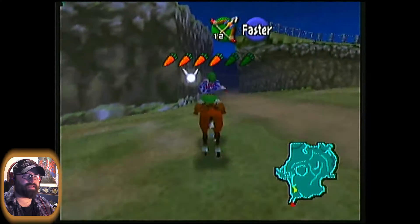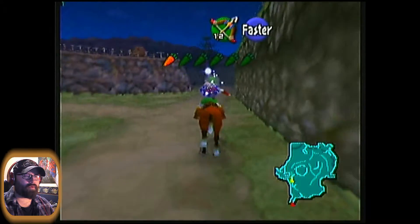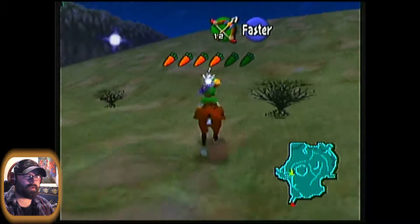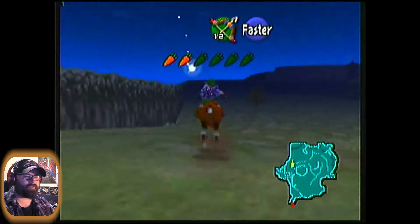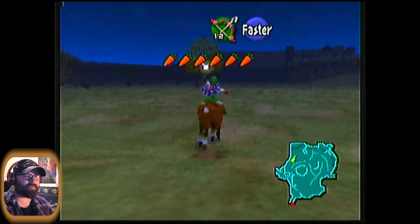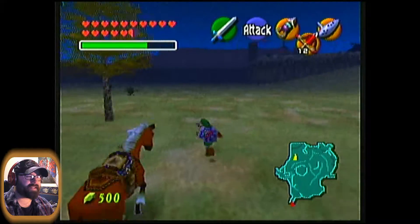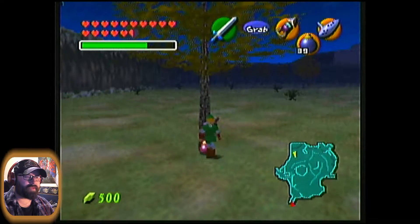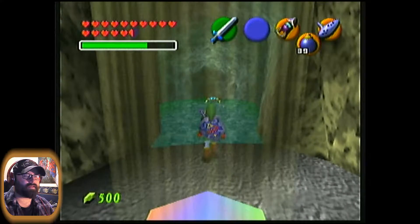I believe it's hiding under a rock near a tree where one of the big Poes was hiding around in that area. Oh wait — it's not actually hiding under a rock. It's just a hidden hole, so it's totally unassuming. It's actually right here next to this tree. You just plant a bomb there. And if you have the Stone of Agony and have a Rumble Pack equipped, that'll help you out here.